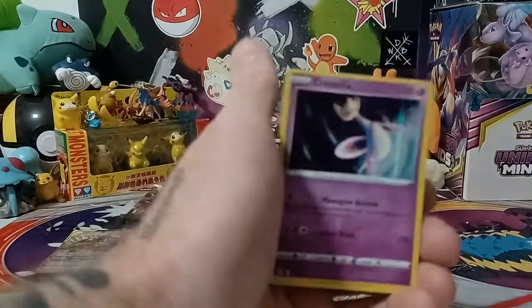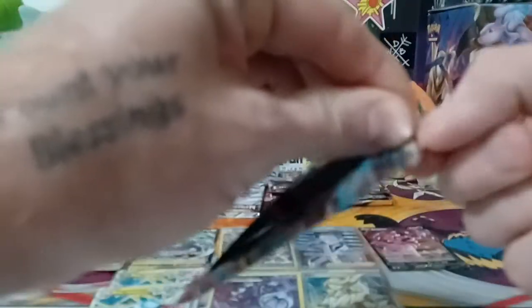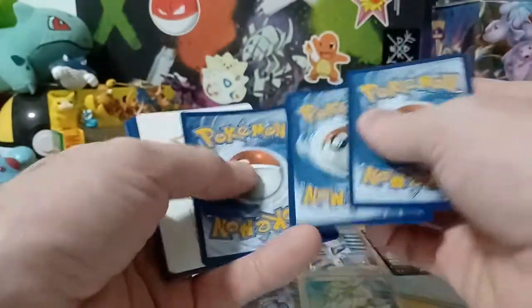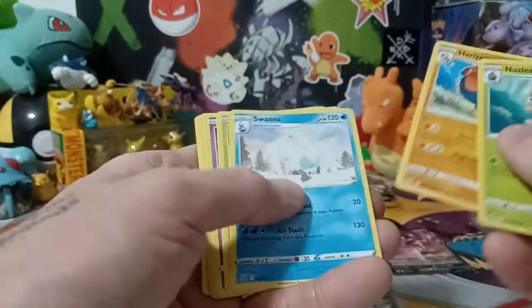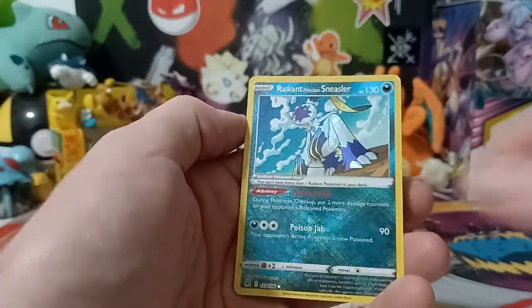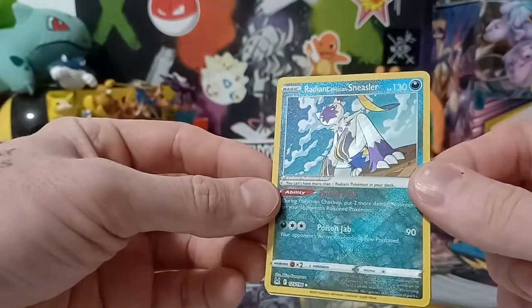Polywrath, okay holographic. I don't know what's going on right now, really disappointing. There you go — there's a V-star card. Nerco — okay, there we go, finally the first radiant card, the Sneasler. Okay, not a double hitter, but just as I was talking about it.